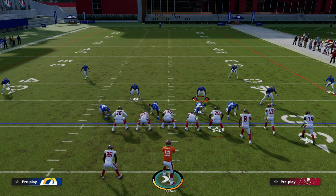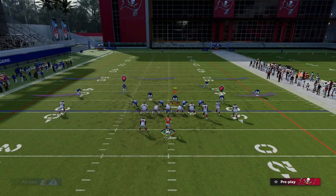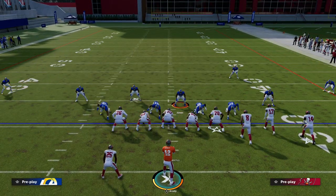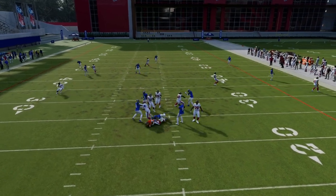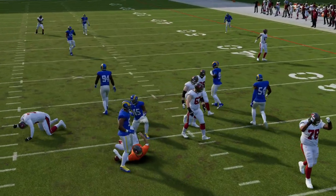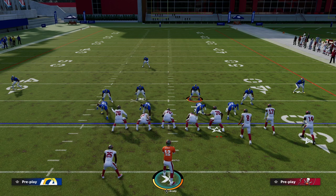If we want to run it off the left, all we have to do is globally blitz our linebackers and then stand right in this little A gap, and you're going to see the pressure come in super hot. This is a really simple defense, and the beauty is we can play coverage defense out of it as well.